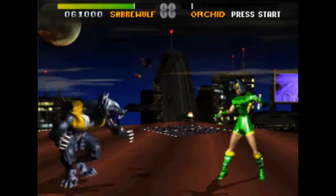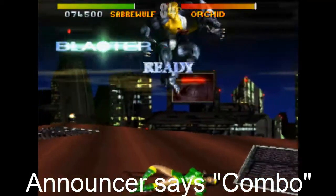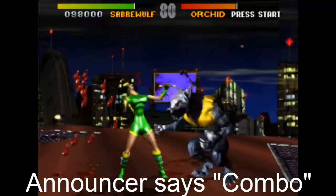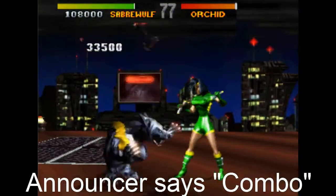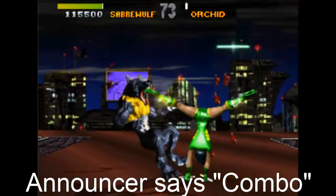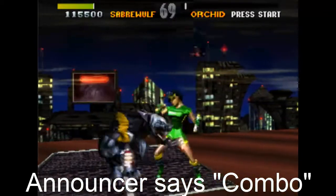The next thing on the list is the announcer saying 'combo' — that is definitely in there. In the latest build, if you complete a combo with an ender, the announcer will say 'brutal combo.' If you don't end it with an ender and you break it or lose it early, it'll just say 'brutal.' So announcer says combo is confirmed.